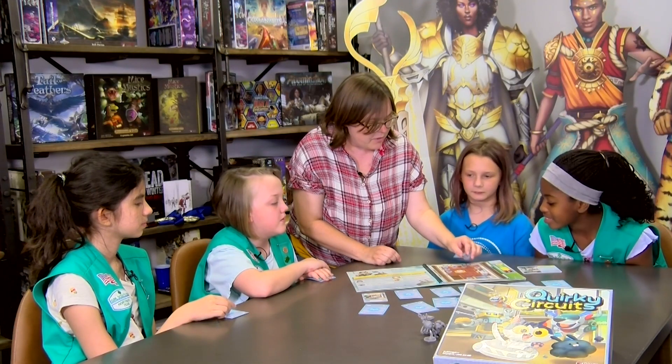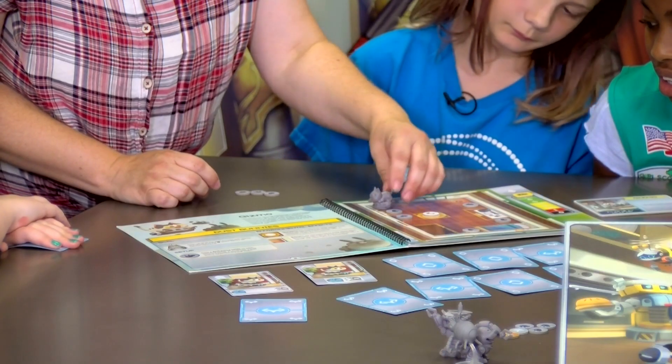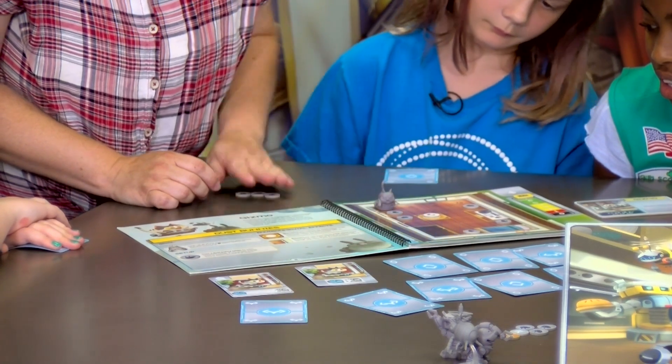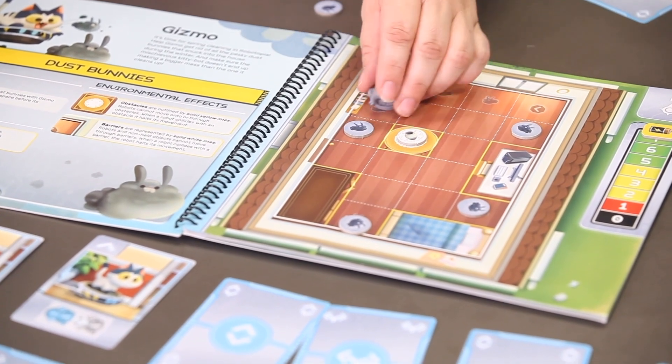Okay, Gizmo's going to go forward three — one, two, three. Three dust bunnies! She's still facing that way. She goes again, she bumps and she turns to the left. Forward one. Y'all did good.